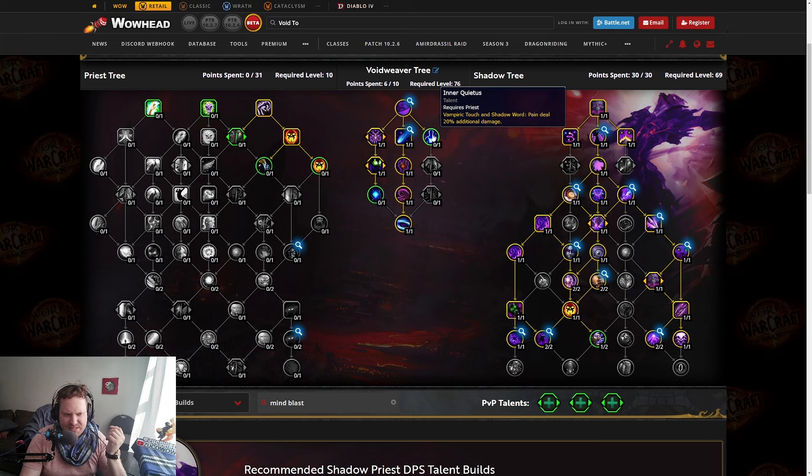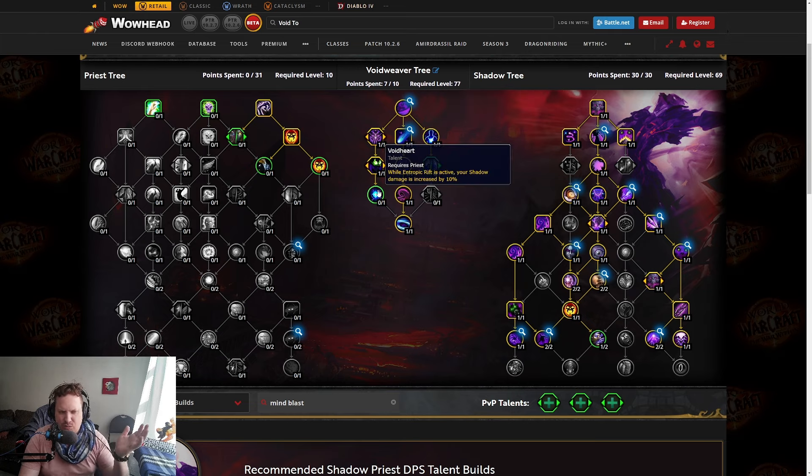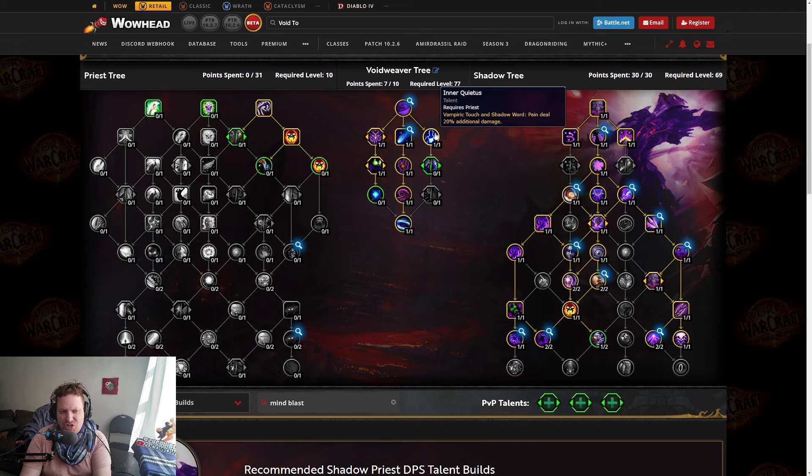On the right side: Inner Quietus — Vampiric Touch and Shadow Word Pain deal more damage. I forgot about this one. Void Heart: when your Entropic Rift is active, you do 10% more damage, period — which is actually pretty crazy. That's a lot of damage. And then you get another 20% more damage on Vampiric Touch and Shadow Word Pain. That's really high. A lot of damage going on there.